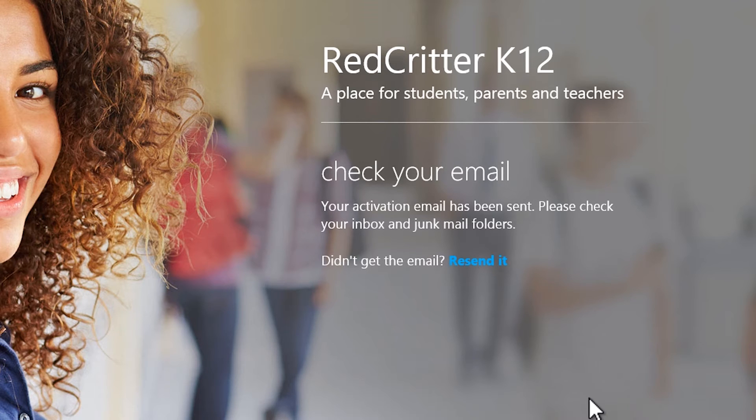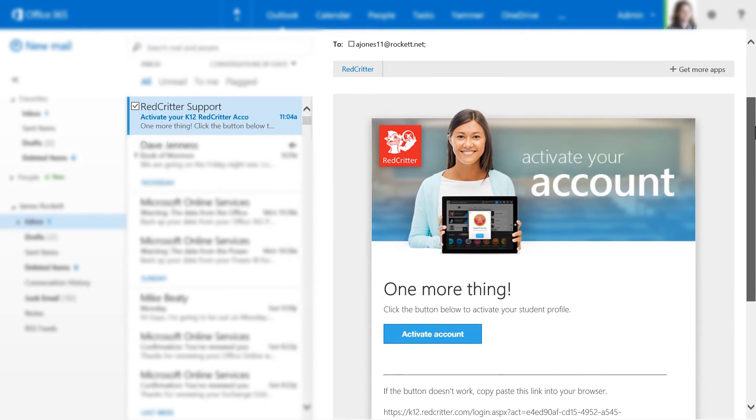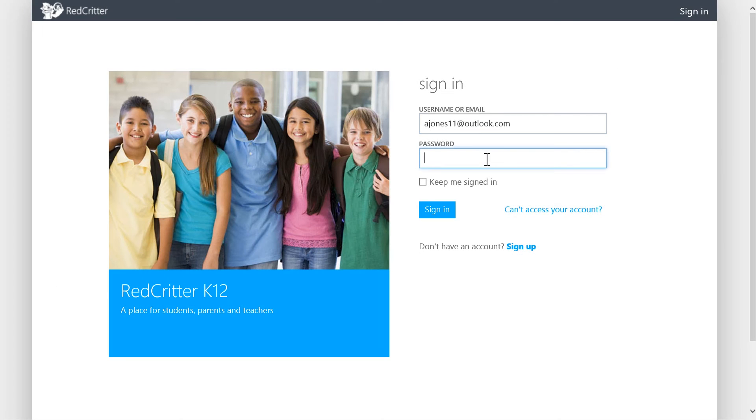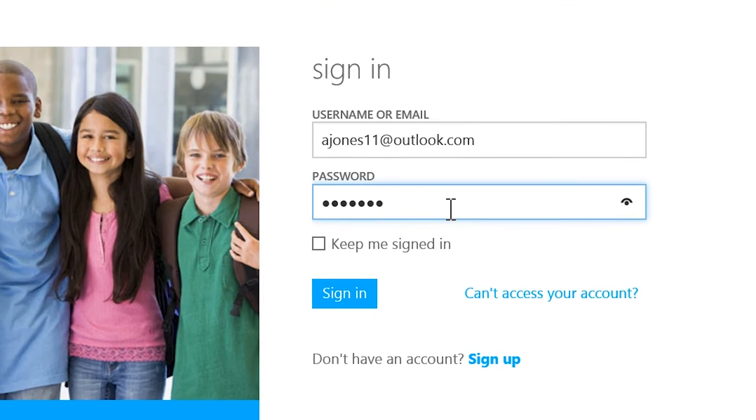Now, go to your inbox and look for a Red Critter activation email. Then, click Activate Account. Finally, enter your password again to sign in.